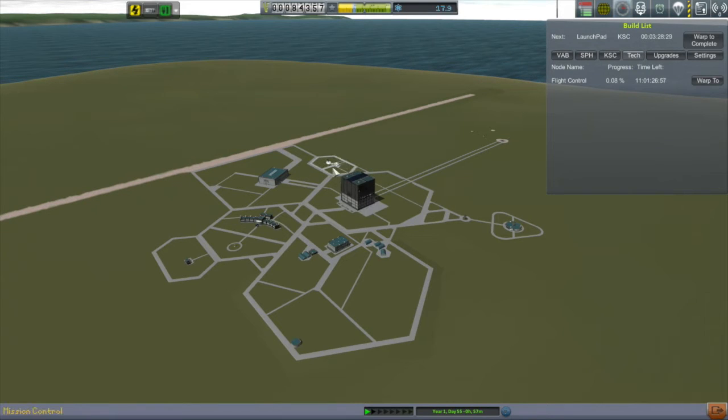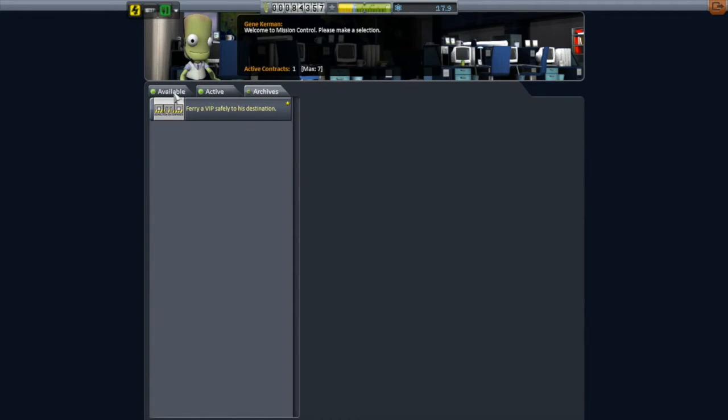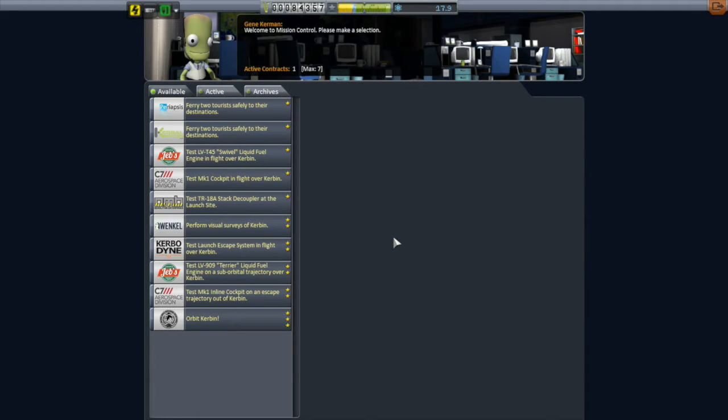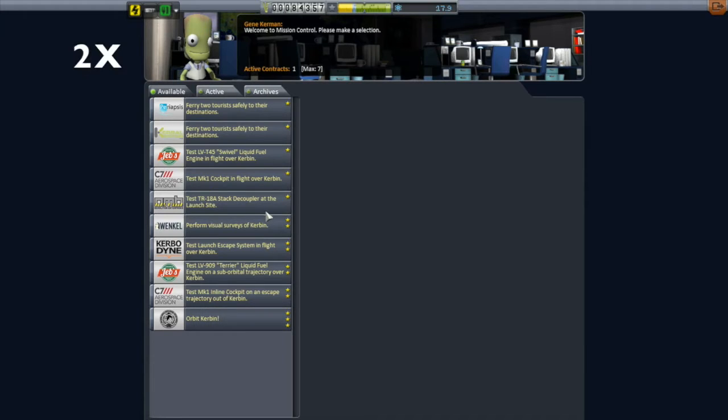What was an even weirder side effect is that I lost almost all of my contracts. Almost all my contracts but one disappeared. I have really no idea why that happened. I didn't lose any money — it's not like they were marked as failed and I lost money. I have the exact same amount of money, reputation, and science that I had at the end of the last video. But all of them but one are gone, and even the archive is gone. So I'll have to repopulate my contracts with six new ones.